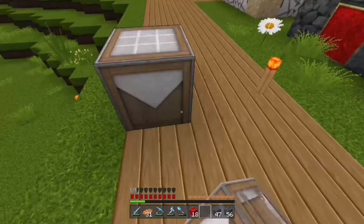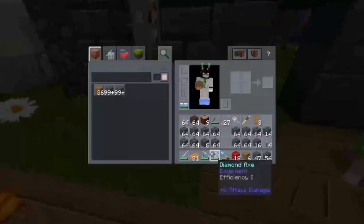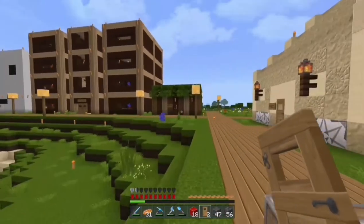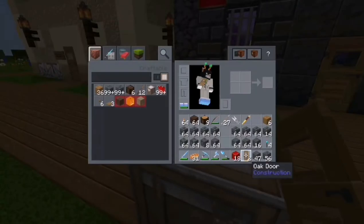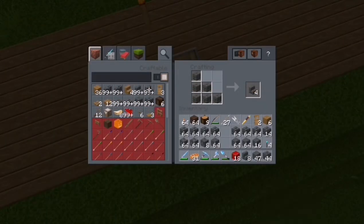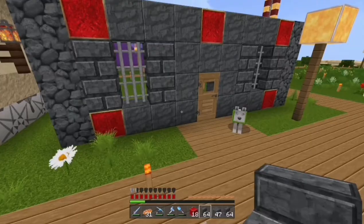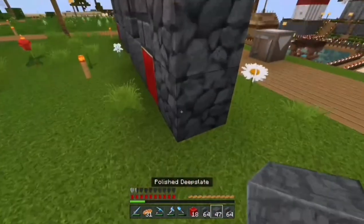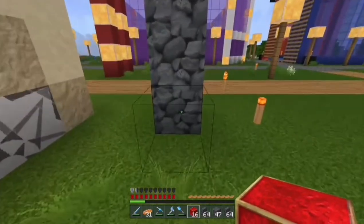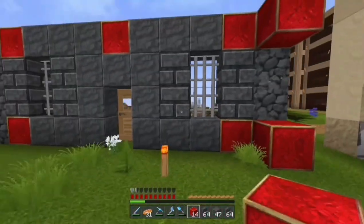Let me make a crafting table and get the door placed down now. Yeah, I'm going with oak doors again — I think my plant paradise shop used a dark oak door instead. Let me make some deep slate bricks, a whole stack of these. I don't think I'll need a lot of normal deep slate bricks. The redstone blocks are going to be in the same spots: some in the corner and some in the middle.